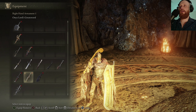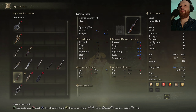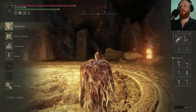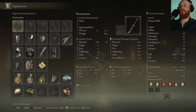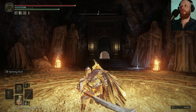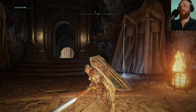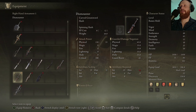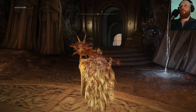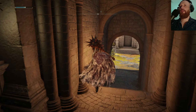We need to try a curved greatsword, don't we? The Dismounter's the only one we really need to try, so maybe we stick a point in Dexterity and give one of these a try. How heavy is it? It's the same as the Great Stars. We just need one more point in Dex. There's another way out here, interestingly. This looks like it's Lindell — this is the Divine Tower.